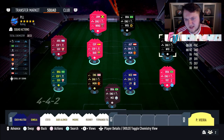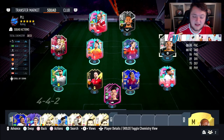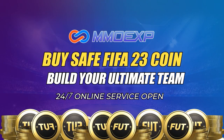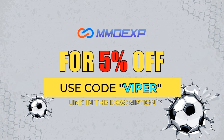I'm excited to use both of these cards. They're a bit expensive. If Gibbs-White gets the double upgrade, you're looking at 90 pace and 91 dribbling, 85 shooting, 88 passing, 77 defending and 82 physical. This is the team we are playing. Let's get into a few games and see how they get on. For cheap FIFA 23 coins, make sure to check out MMOEXP.com — use code VIPER at checkout to get a 5% discount.